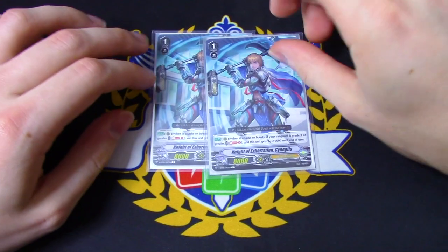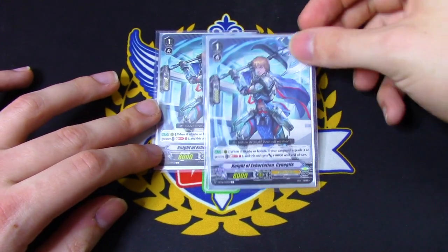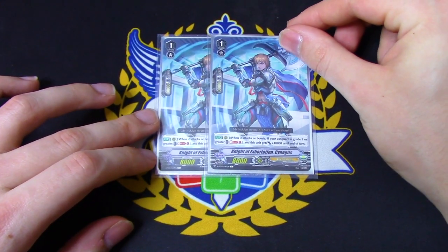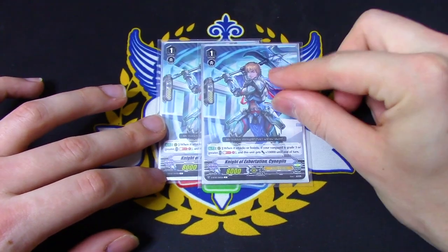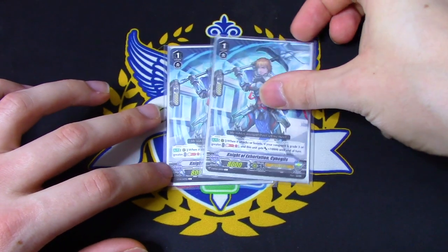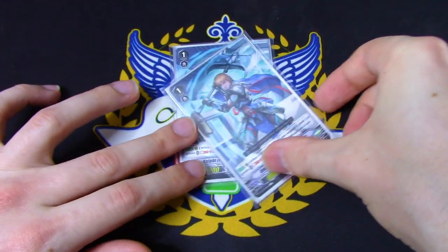Lastly for grade ones, I'm running two copies of Synilgus. I'm not running the promo Cloud Lancer — if I had it I would be running it, but it comes out in the Majesty Lord deck so I'll get it eventually. Synilgus is when it attacks or boosts, if you have a grade three Vanguard or greater, Soul Blast one for 10k. Similar to Felix but just more power. This is mostly filler — I would be running Cloud Lancer to recycle grade twos, but this is still a good alternative for that extra power.